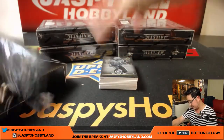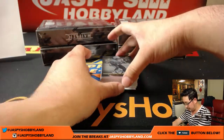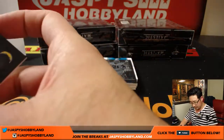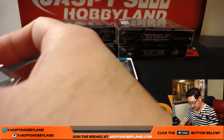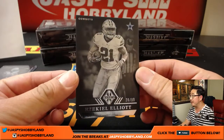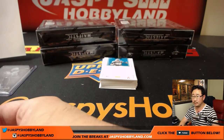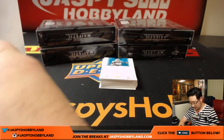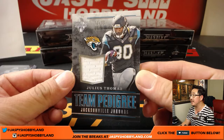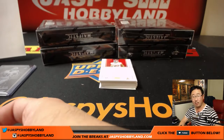Alright, what do we have on the bottom here? We've got 64 out of 99 Melvin Gordon — that goes to the Chargers, that'll be for Adam. 28 out of 99 Ezekiel Elliott — that'll go to Jonathan Wilson and the Cowboys. We have Julius Thomas, team pedigree relic, 56 out of 99, Jaguars — that'll go to Mark Glassman.